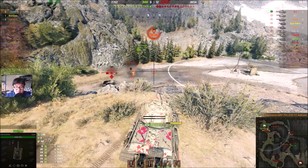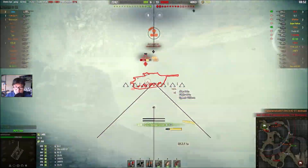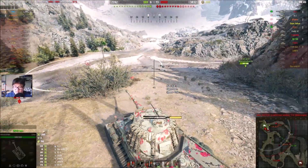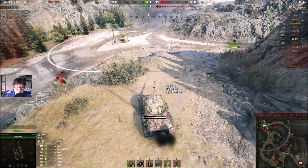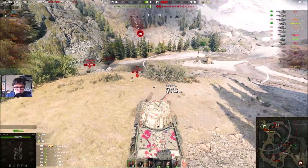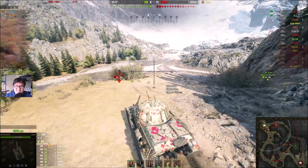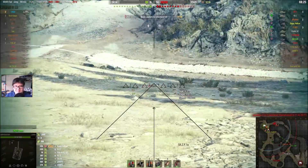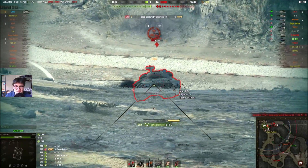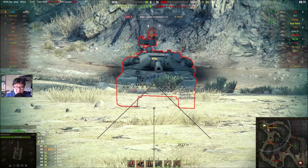I got spotted obviously, there's some cover — but forest is dead. IS-3 notices I'm here, T34-2G is spotted. I don't want to trade shots with the IS-3 right off the bat. There's a Hellcat spamming gold shells — hit my upper plate, that was unfortunate. Here comes the swarm of dudes — it's like six versus fourteen. I'm myself versus nine enemies.